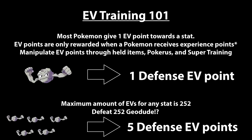Generally, each Pokemon that you defeat is going to give a certain amount of EVs. For example, Geodude will only give you one defensive EV point. In any stat the maximum amount of EVs you can have is 252. For every four EV points you get, you gain a single stat point — so if you defeat four Geodude it's like getting plus one in defense. But that would mean to get the maximum of 252 you would need to defeat 252 Geodude, which just doesn't make sense.